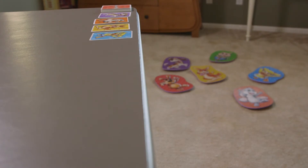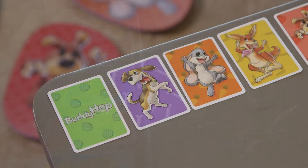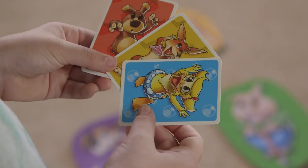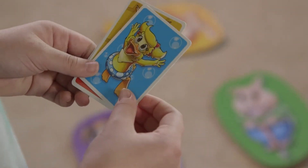As the game progresses and the line of cards grows longer, the memory task becomes even more challenging for each player. The memory and sequence game ends when either the line of cards on the table reaches 10 cards or the stack of cards runs out. Players must then count the number of cards they've collected from missteps on their turns. The player with the fewest cards wins.